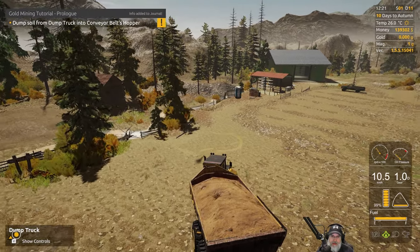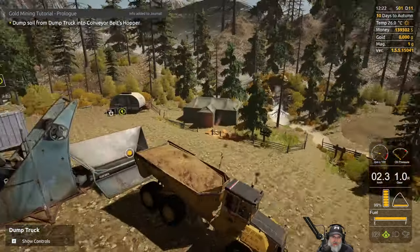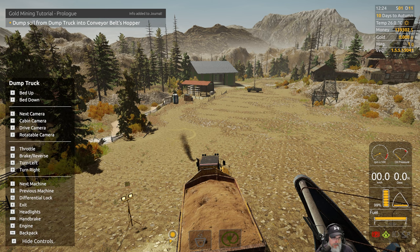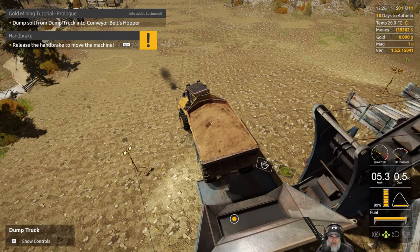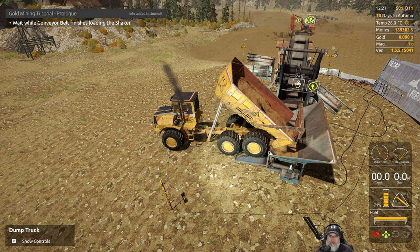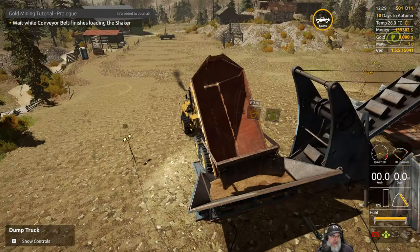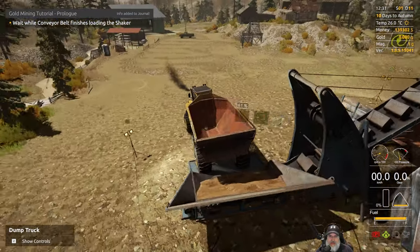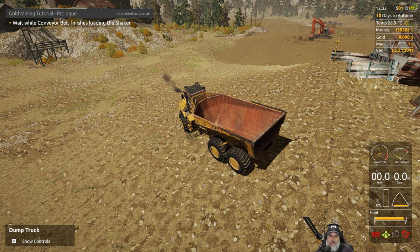Okay let's back it up, straighten up, now back up into position. The bed goes up with R — before that let me make sure I'm in a good enough position. That looks good. The bed down is F. Wait while the conveyor belt finishes loading the shaker. Let's pull the truck back out and park it.